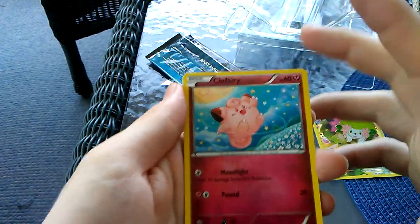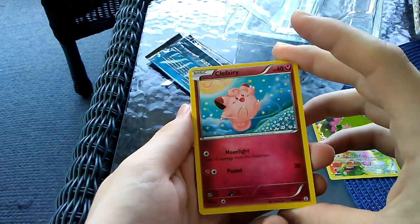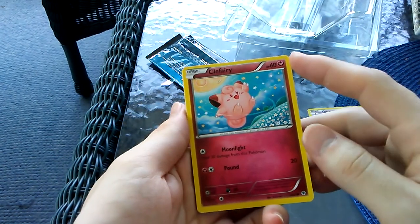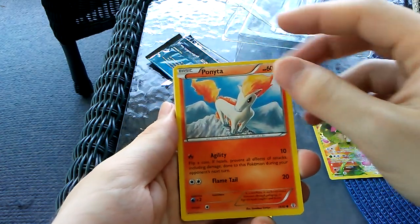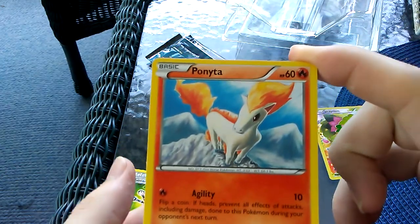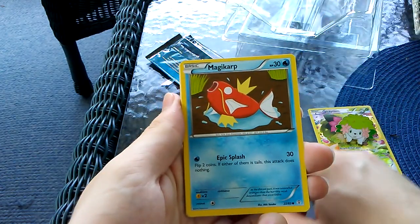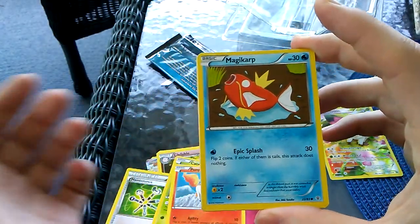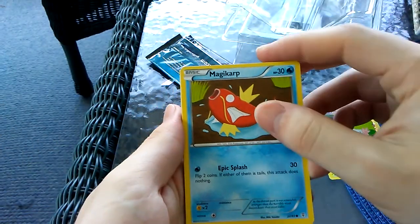We got a Clefairy - oh, look at the art on that, that's gorgeous! Moonlight - heal 30 damage from this Pokemon. And Pound - 20 damage. We got a Ponyta, the one I already saw. The art on this does look good - you guys know I like the little oil pastel types. We got a Magikarp with Epic Splash - flip two coins, if either of them are tails this attack does nothing.